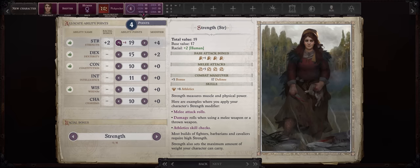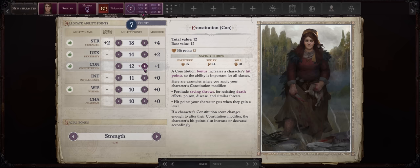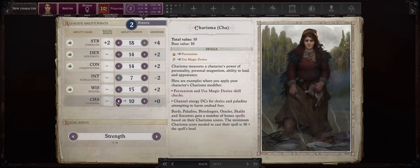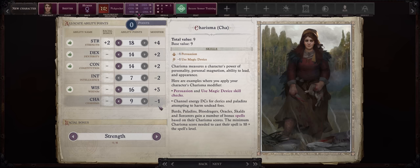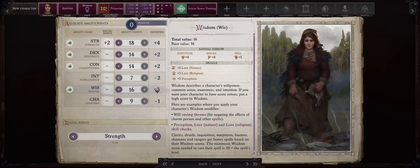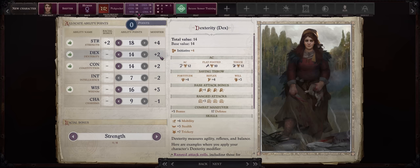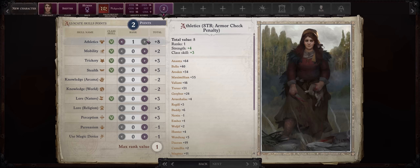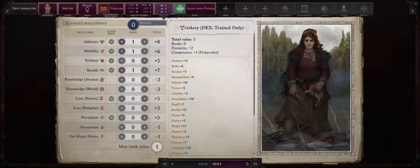For Background, the classic Street Urchin with Pickpockets is always the best choice for the bonus initiative. For ability scores, because we need a lot of stats, go with 18 Strength at character creation, 14 Dexterity, 14 Constitution. Feel free to dump Intelligence — we are a Shifter after all. Then 16 Wisdom and dump Charisma as well, since those stats don't do anything for this build outside of letting you cast level 1 Sorcerer spells, which you don't really need. For skill points, Athletics because of our high Strength, then Mobility, and one Dexterity skill — I would rather Stealth, as Trickery can be covered by companions.